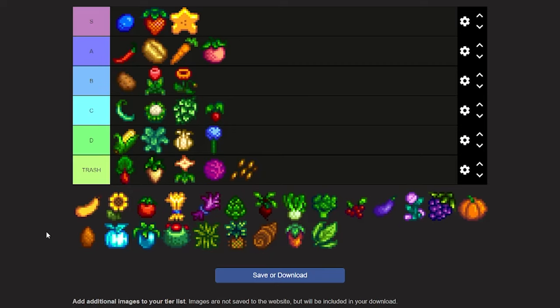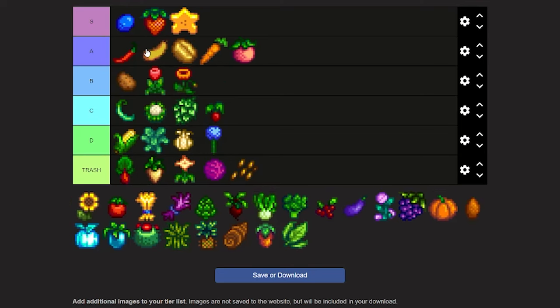Summer squash is a summer crop that I think you can find seed packets for in the mines. The thing I like most about it is that it regrows. Personally I'd put it at high B.